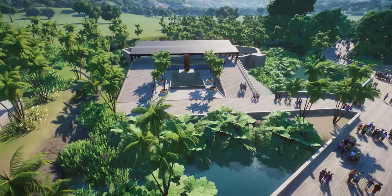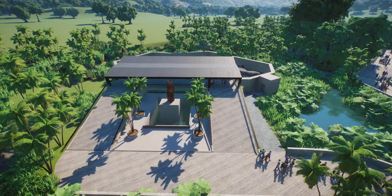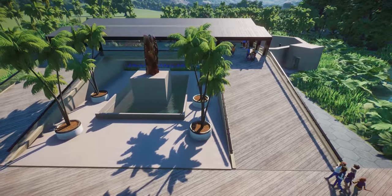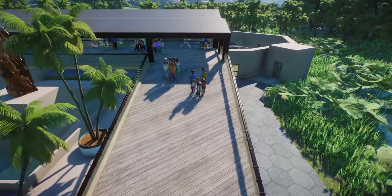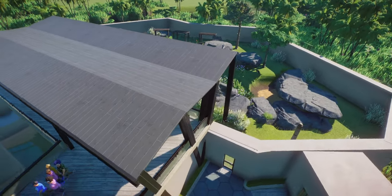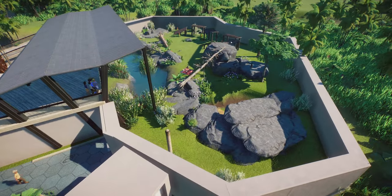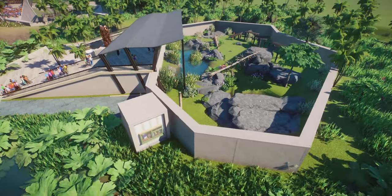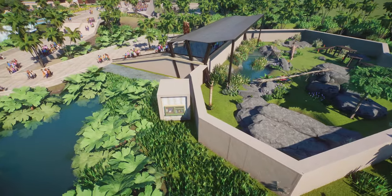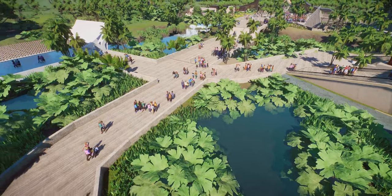Down here we have the Clouded Leopard, kind of out of the way a little bit, but they still get plenty of views. You can see the guests in there now — there's some people there, they come along and see it, and they look quite happy. This was a build where I wanted to make something at a weird shape, weird angle of the fence — not to make it over complicated, just to keep it nice and simple. Nice viewing for the guests so they get a lovely view into the habitat.